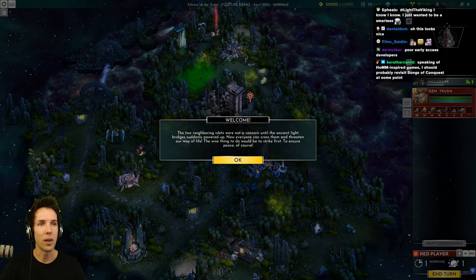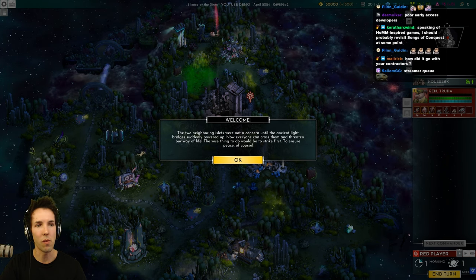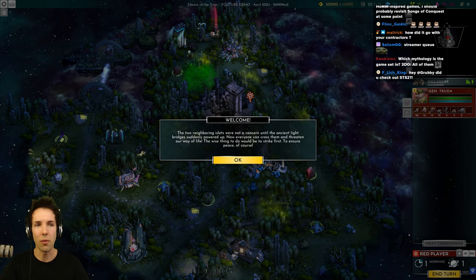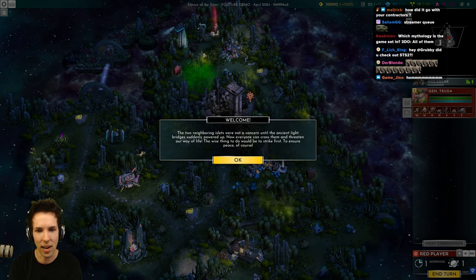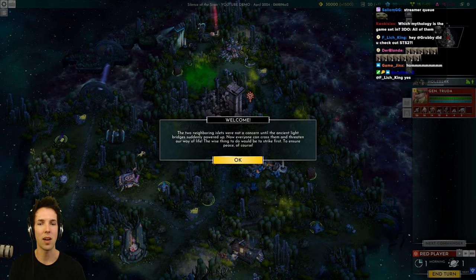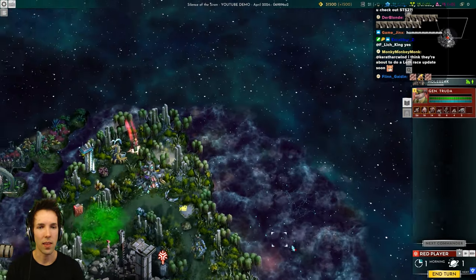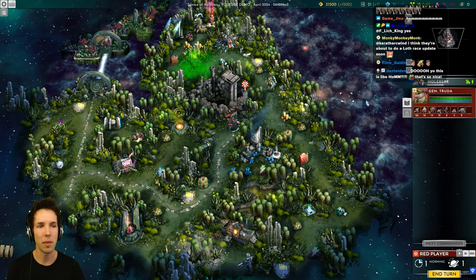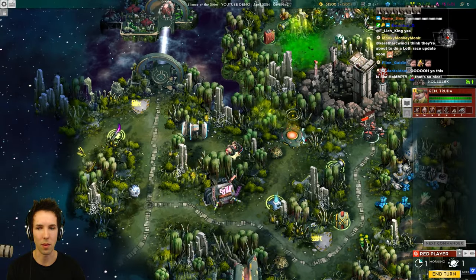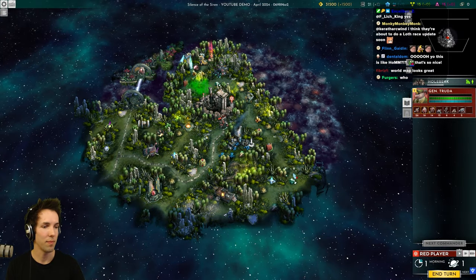If you're not familiar with the genre, this is Heroes of Might and Magic 3 and Silence of the Siren. It is a turn-based strategy game where you move around with heroes or commanders with certain sets of troops. You can level up and interact with the world map. The two neighboring islets were not a concern until the Ancient Light Bridge had suddenly powered up. Now everyone can cross them and threaten our way of life — the wise thing to do would be to strike first. You start with a castle and a commander with troops inside, and you can hire additional commanders and go around and interact with the map. There are resources, neutral camps, and items all around, just like in Heroes of Might and Magic.